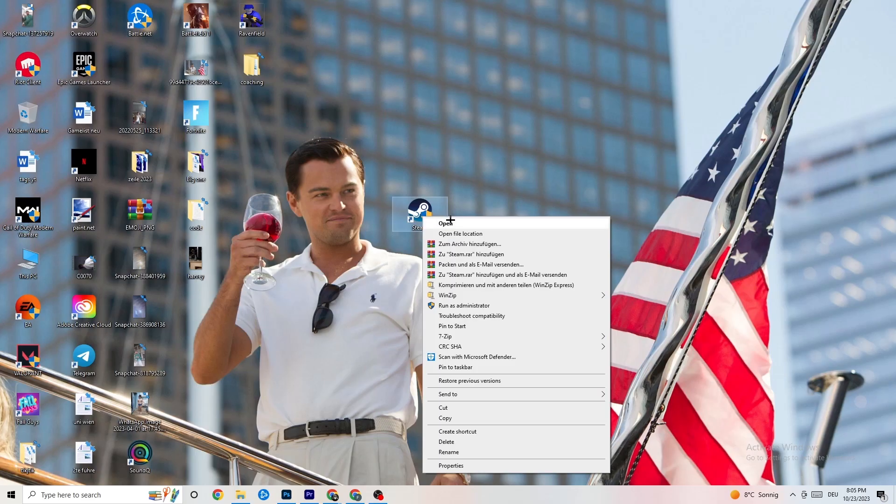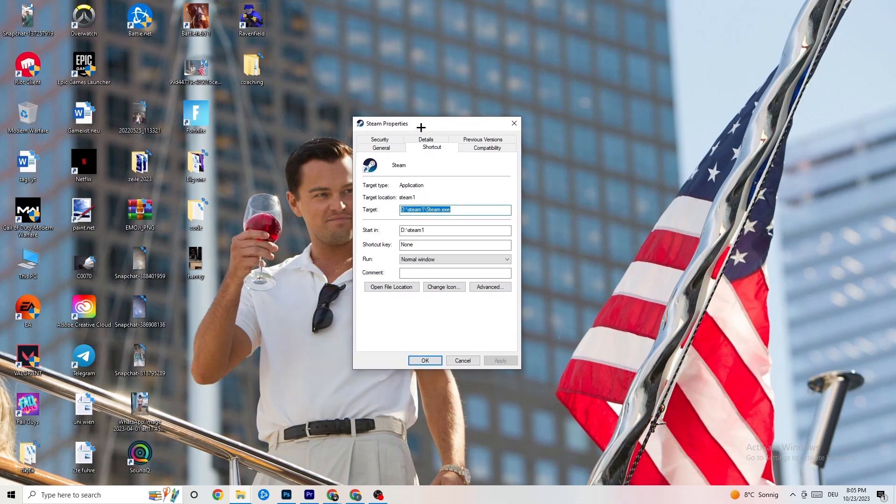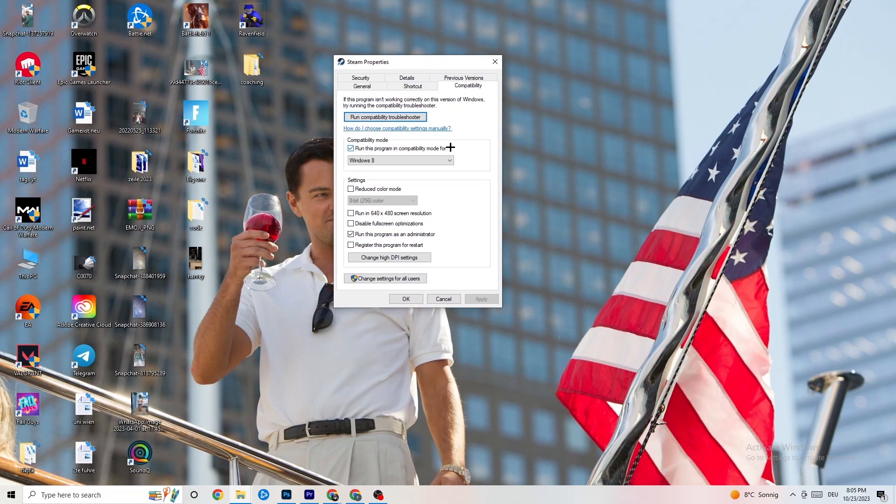If that doesn't work, right-click the launcher shortcut again, go down to 'Properties', and left-click it so the tab pops up. Navigate to the 'Compatibility' tab and copy my settings. The first thing is to go to compatibility mode and enable 'Run this program in compatibility mode for'.